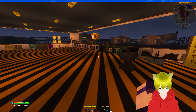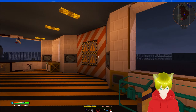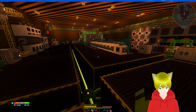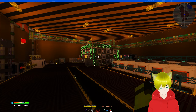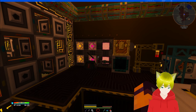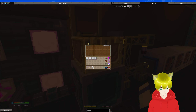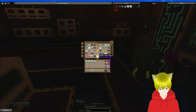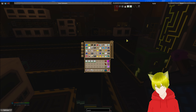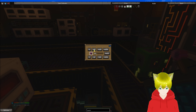We also have a mob farm set up — we have a spider powered spawner and a mob grinder. In the nether we have one for blaze and one for magma cream, which is where we are getting all of these levels from.